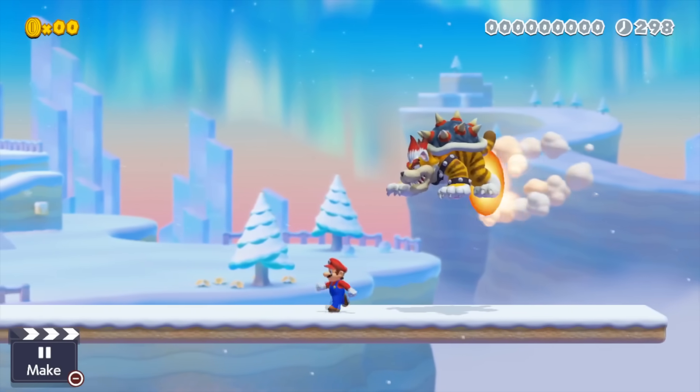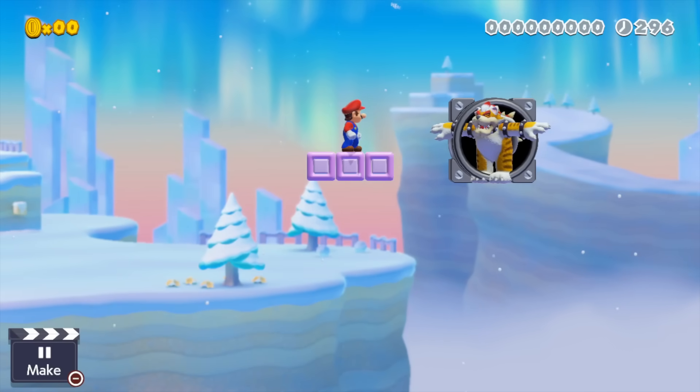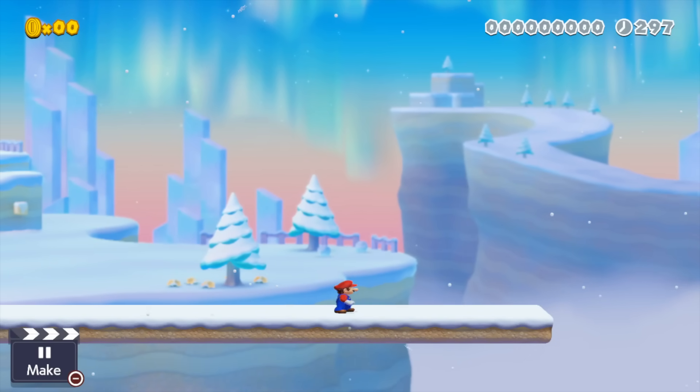It worked in almost all directions too. The front-facing variant didn't work; however, the bullet — being a T-posing Bowser — could still be seen. Sadly it didn't shoot, but that would have been very cool. Unfortunately, the homing Bills were invisible; however, they were definitely still there as they could still hit me.